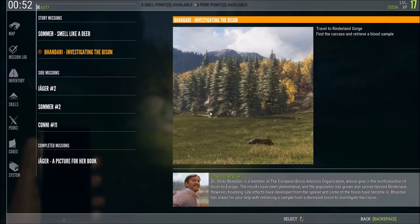Here is a new mission in Hirschfelden. It's from Dr. Bhandari, and he wants us to do the following: travel to Rinderland Gorge, find a carcass and retrieve a blood sample.